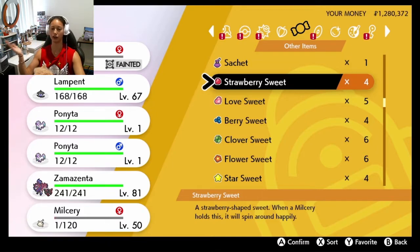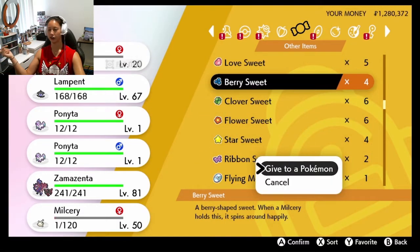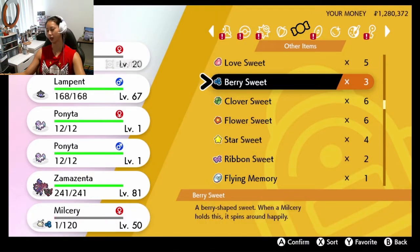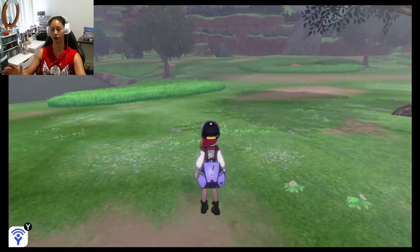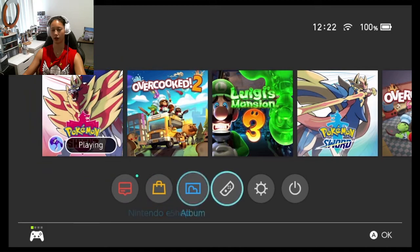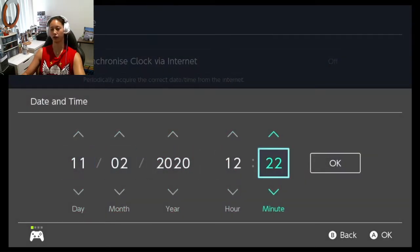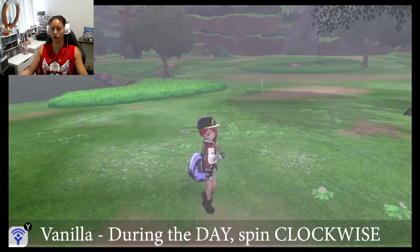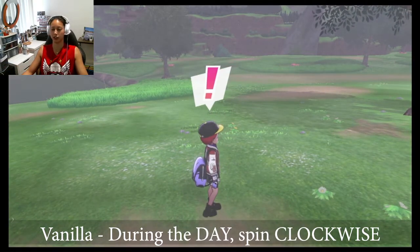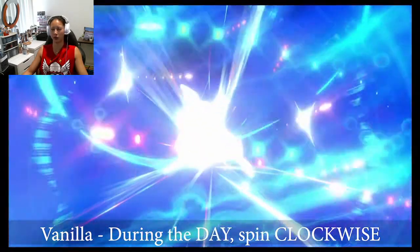If you don't know how to do this: put a Milcery in your party, give it a sweet, then basically spin around like you're whipping cream and you'll get an Alcremie. The way you spin determines which form of Alcremie you get. We'll start with the most basic form. Alcremie forms also change depending on whether you do it during the day versus at night. The first few are during the day. For vanilla cream: during the day, spin clockwise until you're spinning on your own, then let go of the stick and pose.